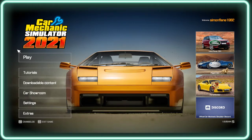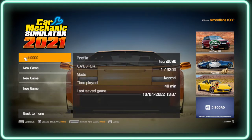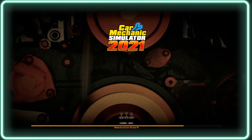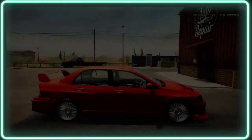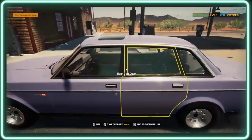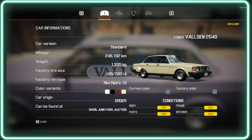Hi and welcome back to the TGL Gaming Channel. In this episode of Car Mechanic Simulator 2021, we will be changing the brakes on this car here, which is a Valofine 2014 1993 car. I don't know what that car is based on in real life, so maybe if any of you guys out there know what it is, let me know in the comments please.